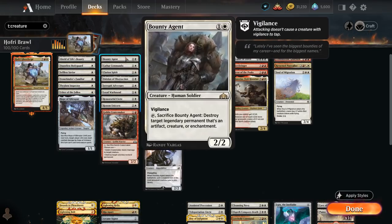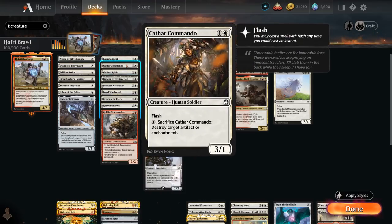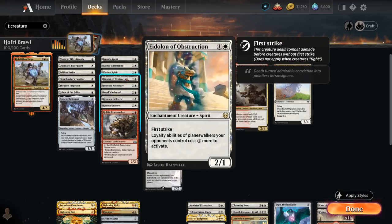At two mana there's Bounty Agent, a 2/2 with Vigilance that can tap and sacrifice to destroy a target Legendary Permanent that's either an artifact, creature, or enchantment. Cathar Commando can sacrifice for one mana to destroy an artifact or enchantment. Clarion Spirit generates additional 1/1 spirit tokens with flying whenever we cast our second spell each turn. There's Eidolon of Obstruction, a 2/1 spirit with First Strike, making loyalty abilities of opposing planeswalkers one more expensive to activate.